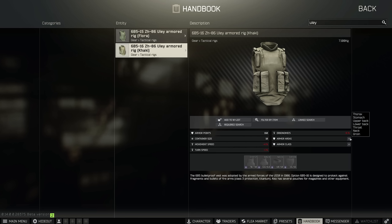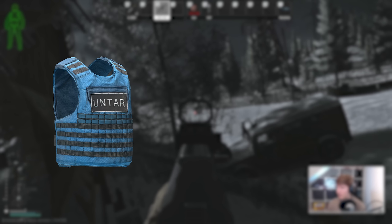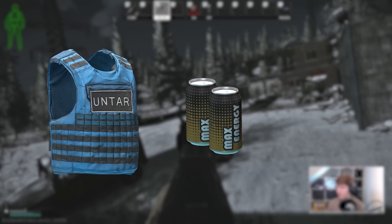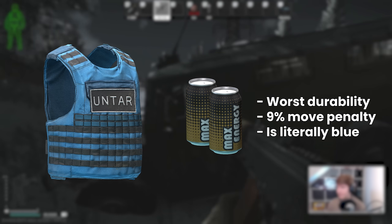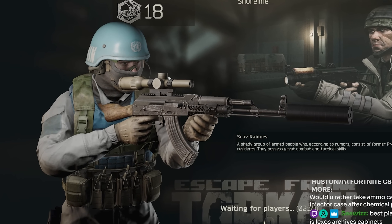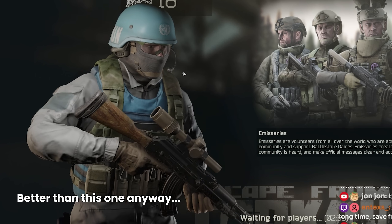A very important point to note here though is that the Yule has class 3 on the front only — the back is class 2. This is quite a stealth nerf for those who used to like using it in the past, and it makes you very vulnerable from behind. Of these, by far the cheapest is the Untar using the max energy barter, as this only costs 2 cans now, but you can only do it once, it has the worst overall durability, a terrible move speed modifier, and is bright blue. If you're just grabbing something for class 3 all-around protection and can pair it with a sizable rig to cover the color, it can be okay, but if you have the choice, one of the others is probably better.